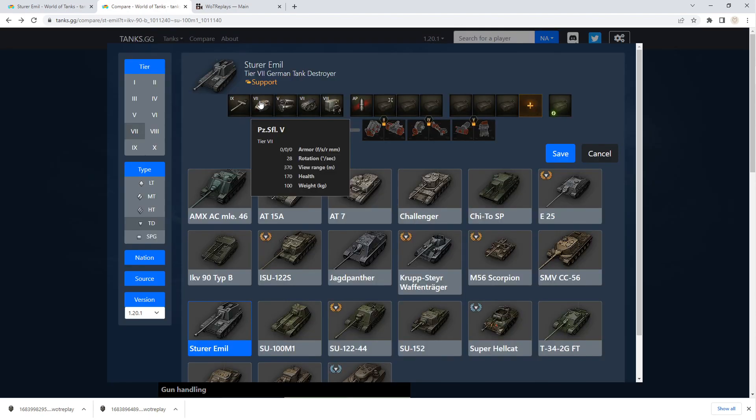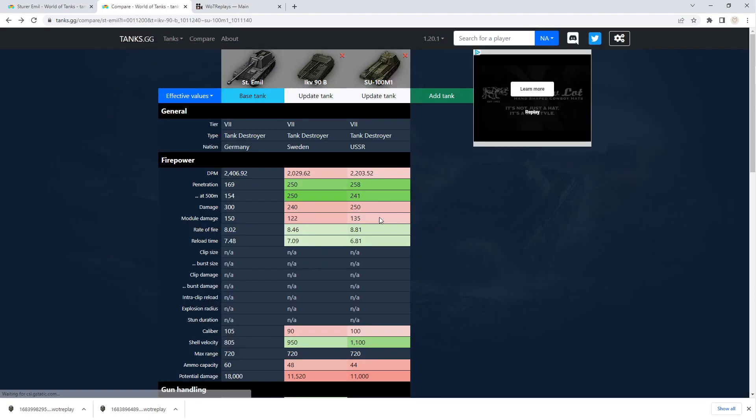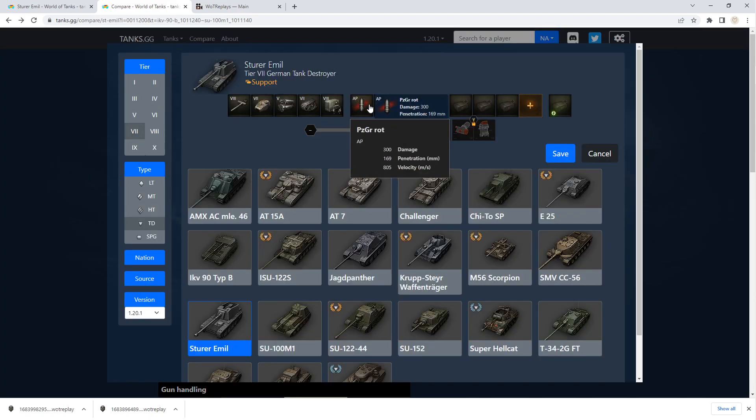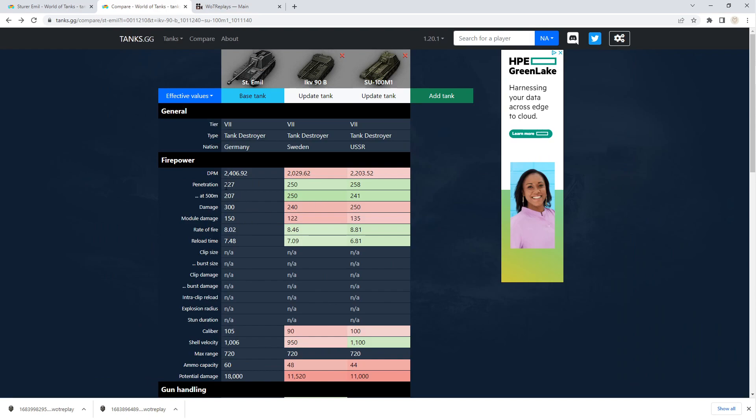The other option you have is a 10.5 centimeter gun. Your penetration on standard rounds — 169 — you're going to have problems with those tier 8s. Mediums you can probably deal with, but heavy tanks, not great. You do have better damage and a comparable reload time, but you also have 60 ammo. So it kind of depends on your playstyle. I love derp guns, so I went with the other one. The penetration is actually lower than the standard round on the other gun at 227, but the fact that you can reload and fire many more rounds makes it worth it.